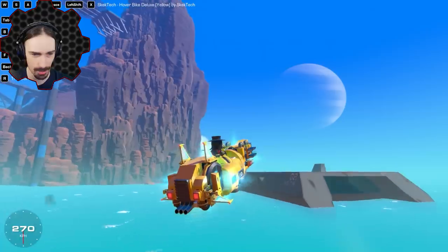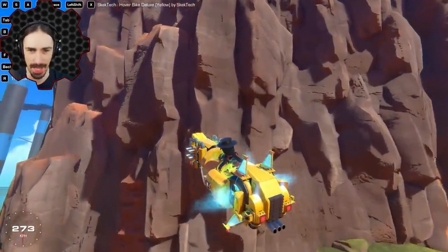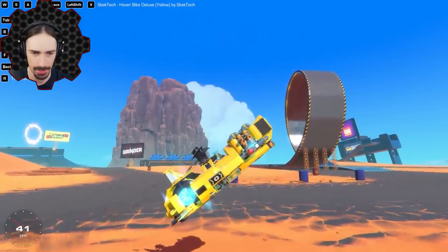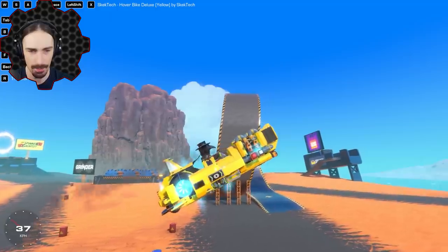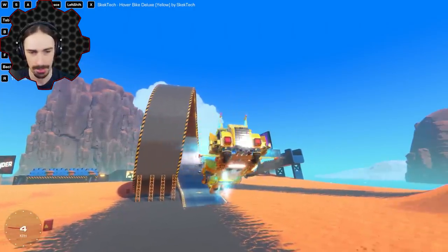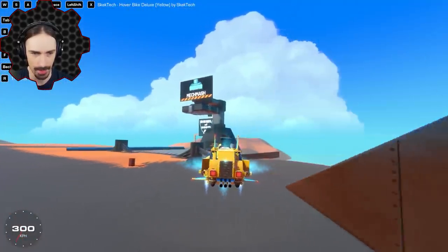It somehow managed to even go underwater and submerge itself without breaking — so that's impressive. This feels more like just a flying vehicle, to be honest. Super easy to control, very easy to fly. It actually has a maximum tilt in either direction. If I'm holding S it won't tilt back further than that, and if I hold W it doesn't tilt forward further than that. I just figured I would keep rotating, but nope. This thing seems like it's pretty much made for user friendliness. And I'm just going to crash this thing — I just want to see it crash.